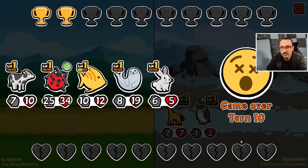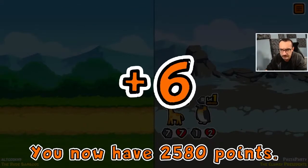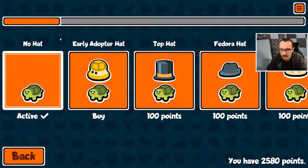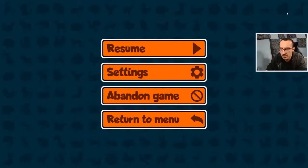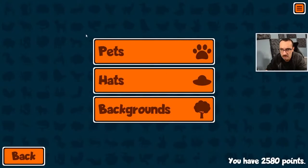I'm going to play one more game because these are taking longer than I expected. I've been streaming for an hour and a half so I'm just going to play one more and then that's going to be the end of the stream. All these points I have, I can go in here and buy hats and stuff but I don't want to buy anything because they're just cosmetic. So we'll abandon this game and go back to old pets.